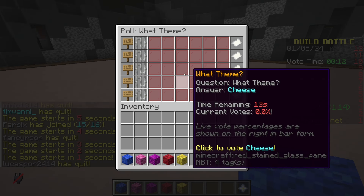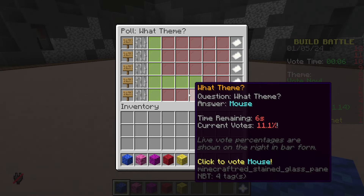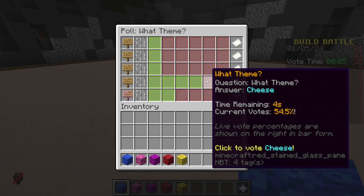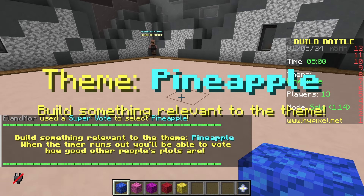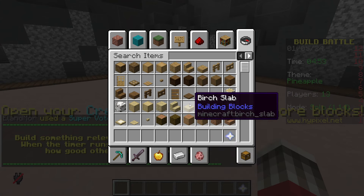The options are mouse, cheese, pineapple, campsite, or game. I'm going to vote for mouse. I see a lot of people are voting cheese, but that can also go with mouse. Someone used a super vote to get pineapple. Okay, I am fine with that.